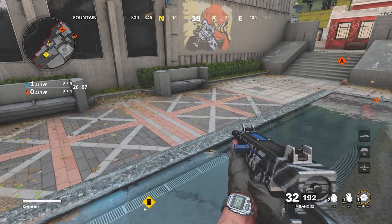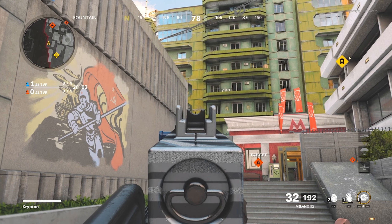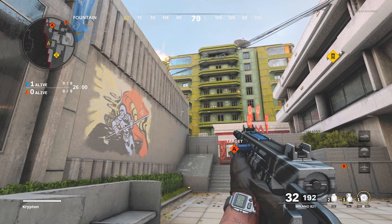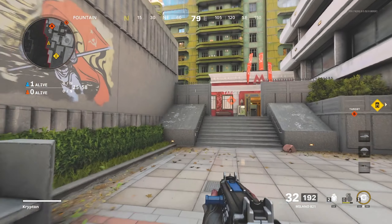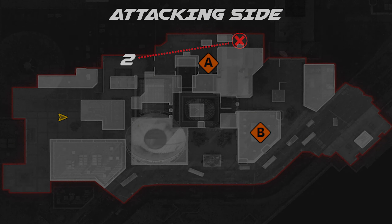For the second spot you're going to want to hop down from the first one and come to this area right here. You're going to aim in line with the middle of that balcony — the first balcony right there. Aim and throw your nade and jump. It's going to launch your nade over to where they like to sit in the back corner to snipe you as you run through A.